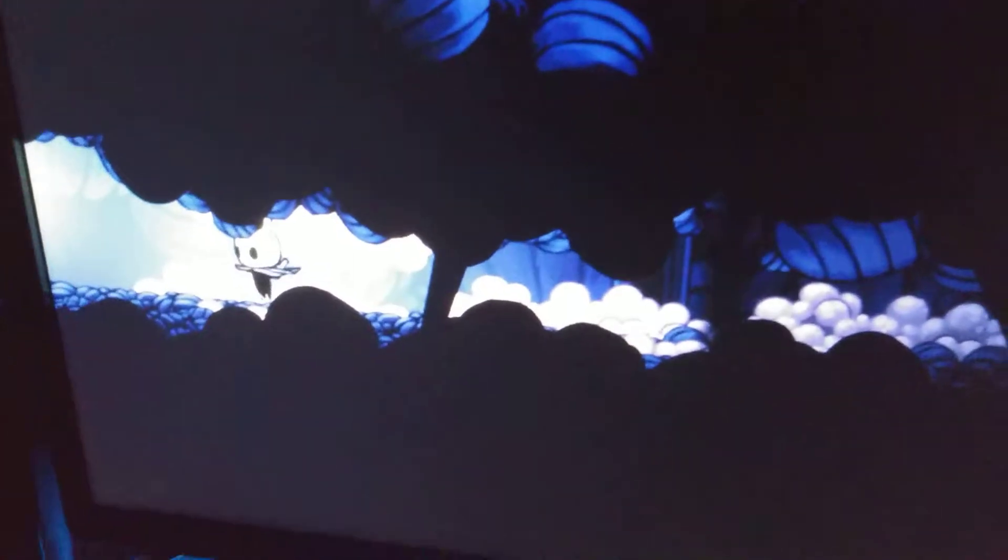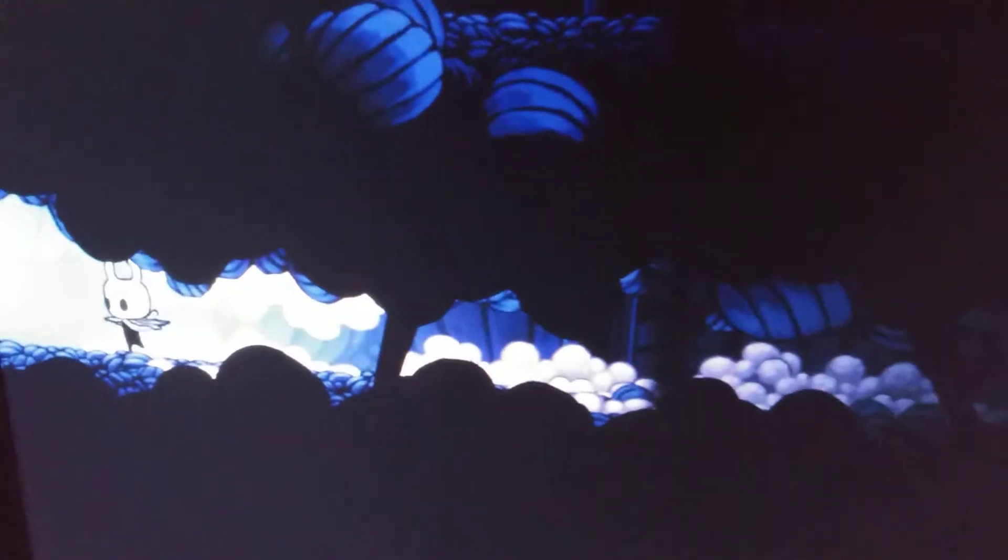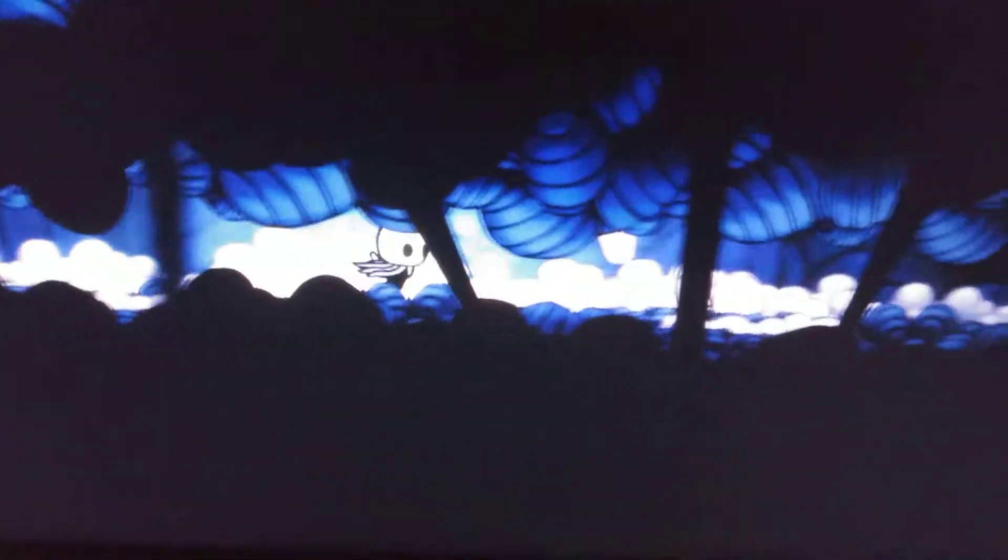A little Hollow Knight glitch I just encountered — I don't know how I pulled it off, but as you can see I'm kind of swimming on land. I'm in the Royal Waterways, and I just made my way through a transition to another area and I just popped up like this. It's really really strange.